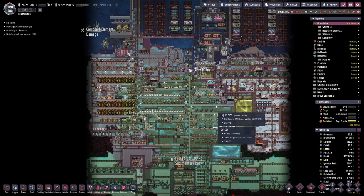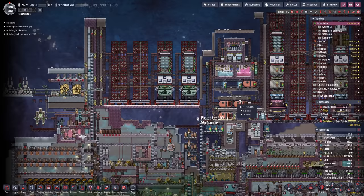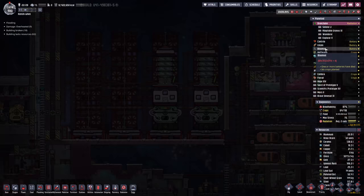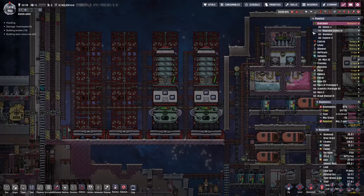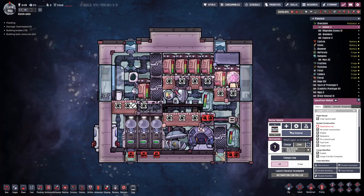We're back with more Oxygen Not Included, and today we're going straight to the oil planet - this one over here, Blum Oil. This is where we're going to set up our sour gas boiler, and we need to start doing the prep work and laying a lot of groundwork. I'm thinking a nuclear reactor over here is what we're going to be doing, but of course we need to bring supplies with us, and we have been collecting supplies for a long, long time.